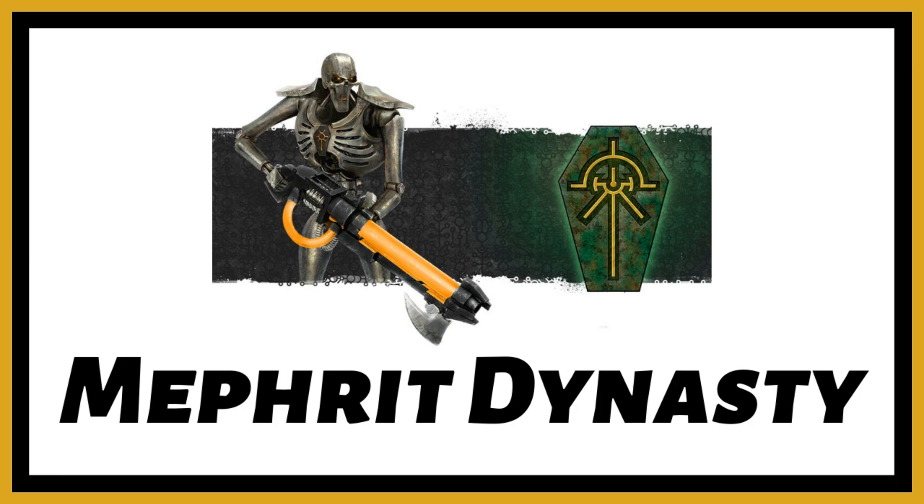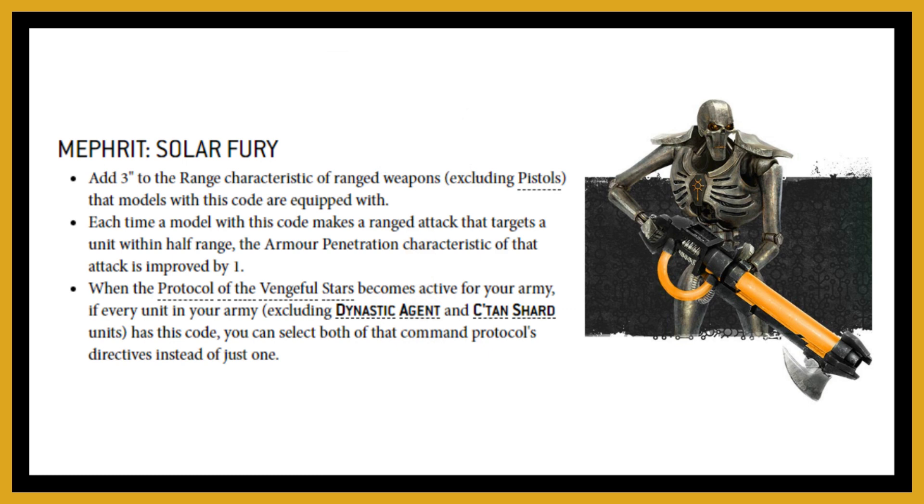The Mephrit dynasty has Solar Fury — you're adding three inches to the range characteristics of your ranged weapons, which does not include pistols. Further to that, if you're firing at half range, the AP of the weapon will increase by one, and that does include your pistols. It's just the first bullet point that excludes pistols.